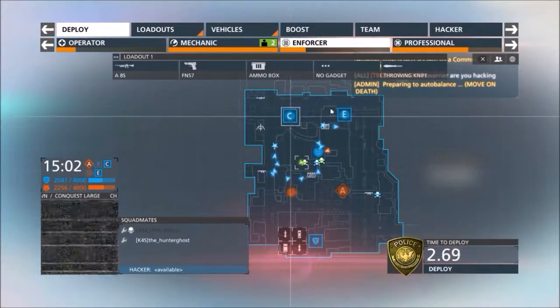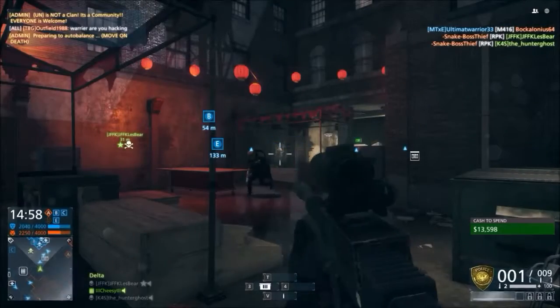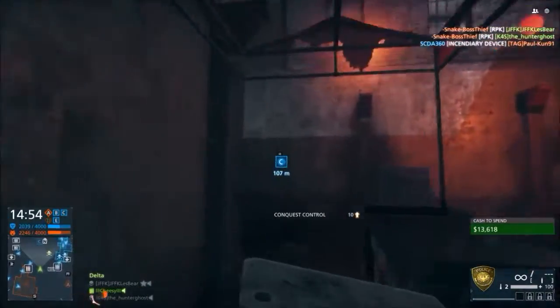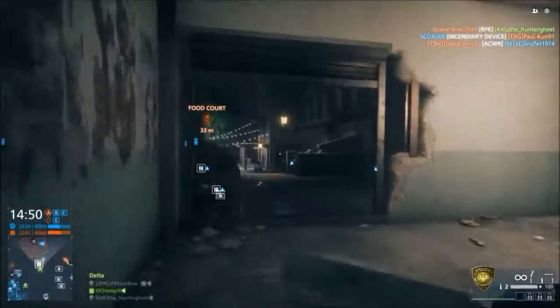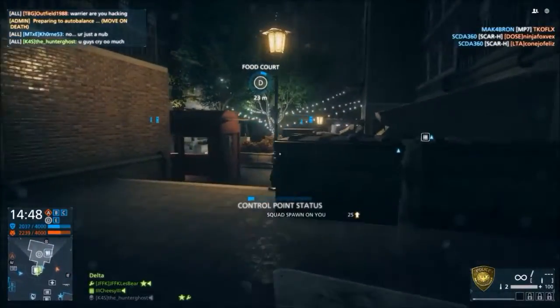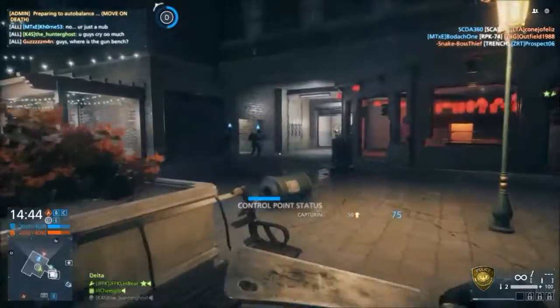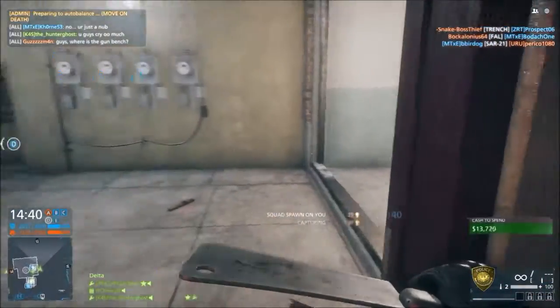One thing that bothered me though was the animation when you stab someone from the back — it's almost as if the weapon is a blunt weapon, which it obviously isn't. It's categorized in the sharp category, so this may be a glitch similar to the one with the Devil's Toothpick, which I also made a video on. It's probably just a glitch, but it doesn't take anything away from the weapon itself.